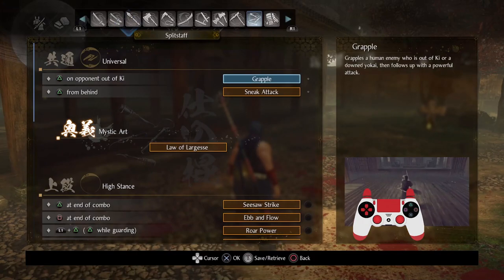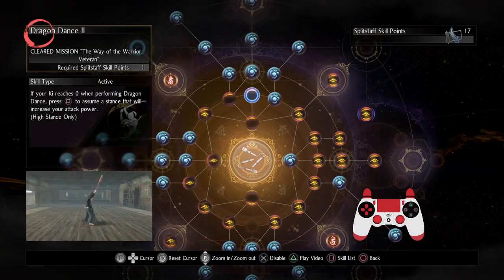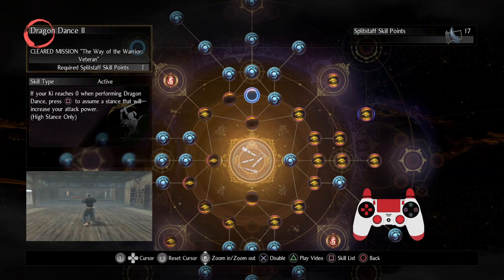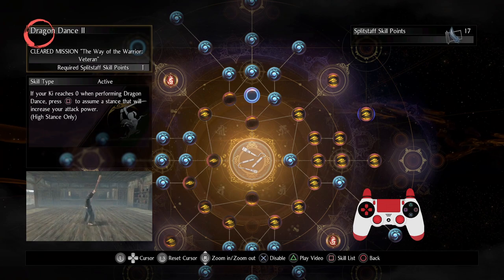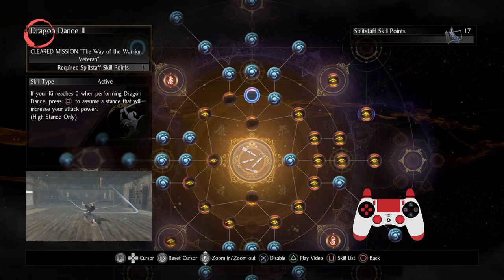Most players that I've seen who use it reduce it down to pretty much two abilities — which is just do Dragon Dance, which is very effective. It's very similar to skills like Water Sword or Kusari Gama's Reaper.